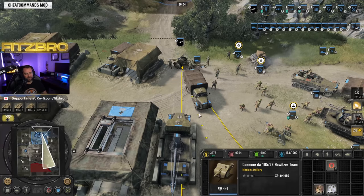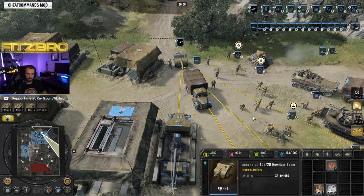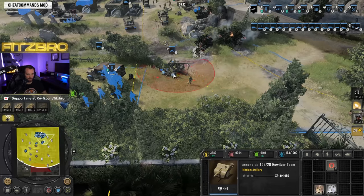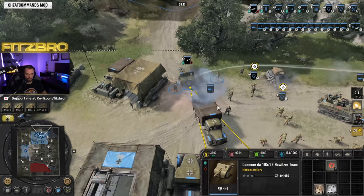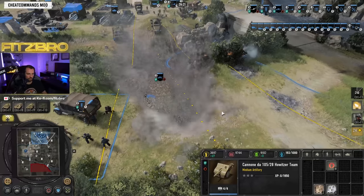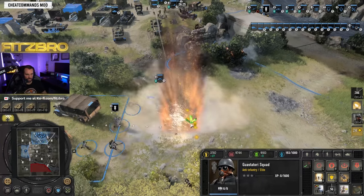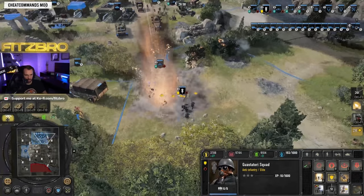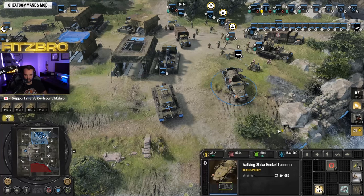Look at the range on the howitzer on the mini-map — there's not a whole lot of reason to move it much further than your main base since it can probably hit most things. The barrage costs no resources and does massive damage. You can park it in your base alongside the Stuka for a real artillery party, especially in team games. Those are the options on the left side of the Italian Infantry battle group.